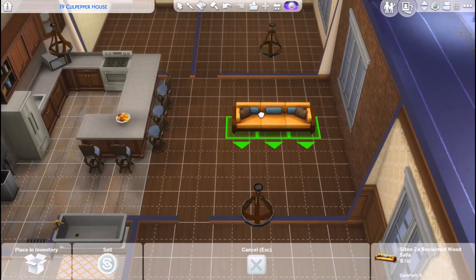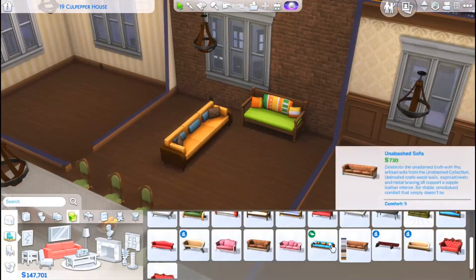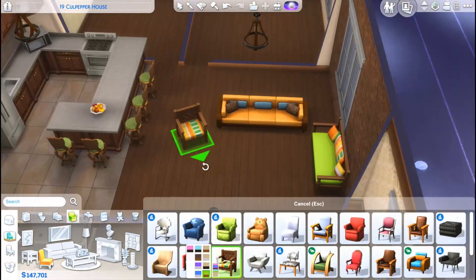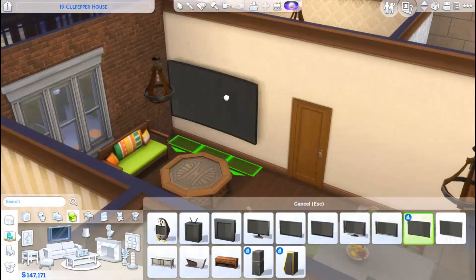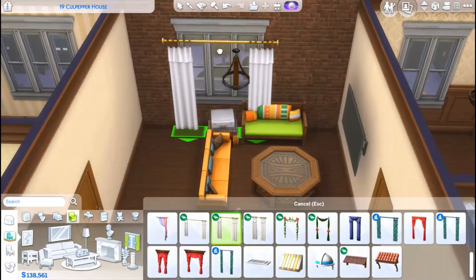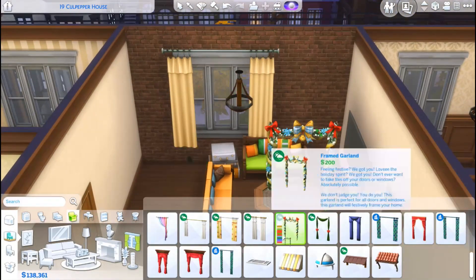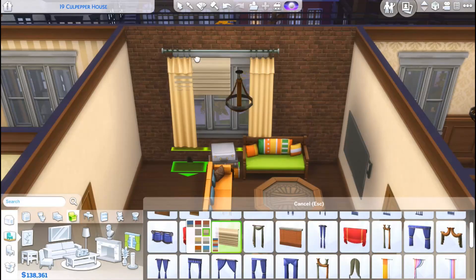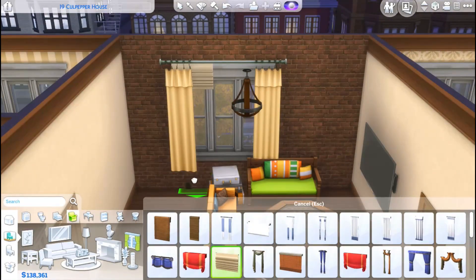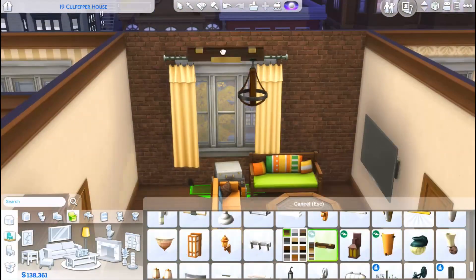As you guys will be able to see in the top corner, it's built in the 19 Culpepper House apartment in the Spice District. I actually didn't change up the floor plan too much — I kept everything in, which is not something I normally do. Since it's an apartment and it only took me about 45 minutes to build, I thought I would just keep everything in and let you guys see all of it.